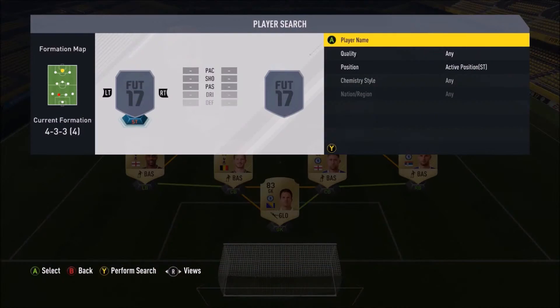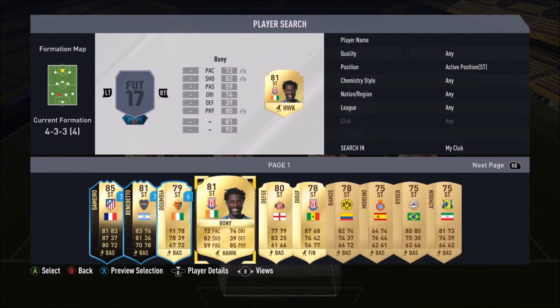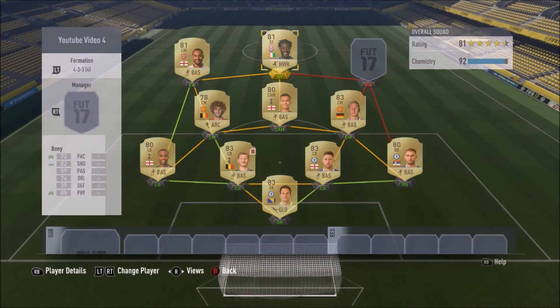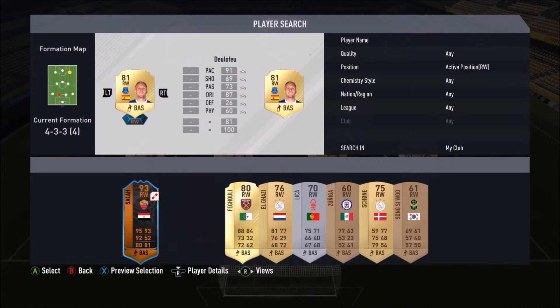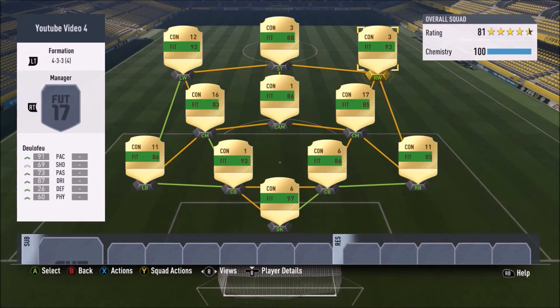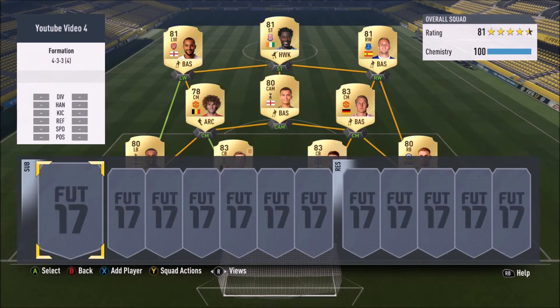Then in the striker position, I can't choose a good striker — I just keep switching between strikers every couple of games. I've got Bony. He's 6 foot, he's good for what he is but he's not superb. Then we've got Delafeou in the right wing position. He's really solid, he's got over 90 pace — I would recommend buying him.